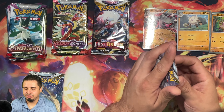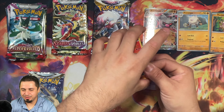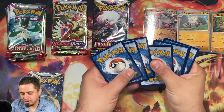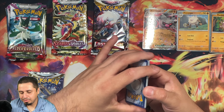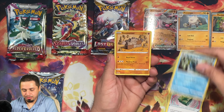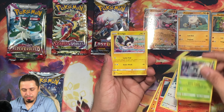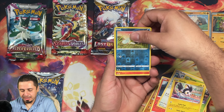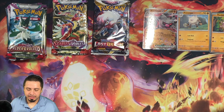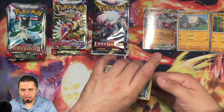We're also going to knock out these two Silver Tempest packs. We are still chasing that Lugia V alternate art from Silver Tempest. It's been quite a while — almost a year. I believe we're getting pretty close to it being a year that we've been chasing that card. Got an Araquanid. I'm getting more and more into TCG Live as I'm more familiar with some of these modern cards, learning the strategies from them. We got a regular Rare Arcanine. I'm having a lot of fun exploring and building decks, trying to find interesting mechanics to exploit.